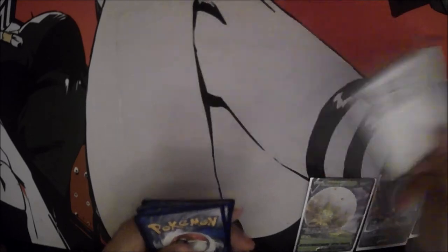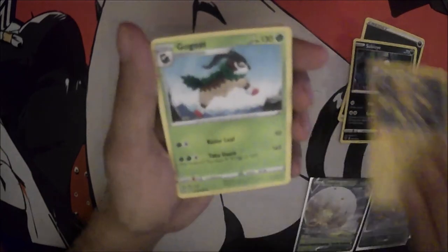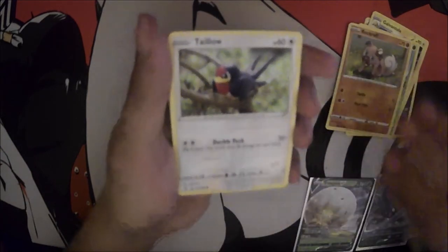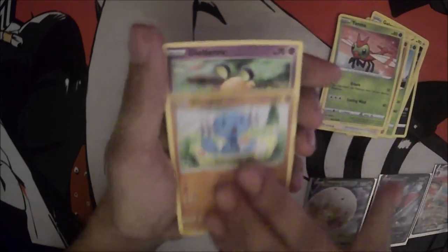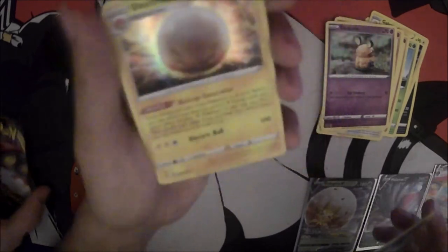Alright, next pack. Dark Energy, Sableye, Galvantula, Gengar, a Raksha, a Talon, Yanma, Wingle, a Claydol, a Holo Matang, and a Reverse Holo Electrode as well. That looks pretty cool.